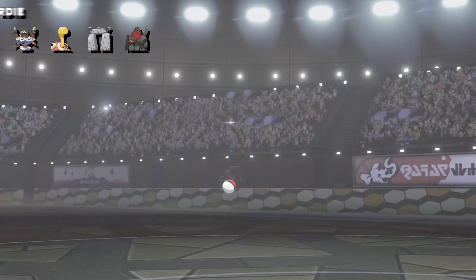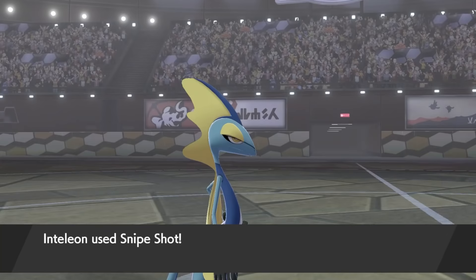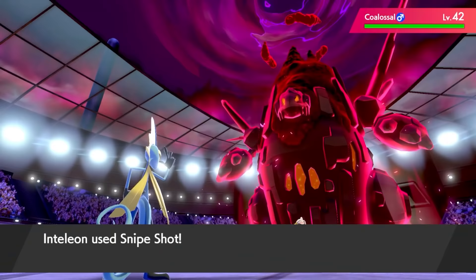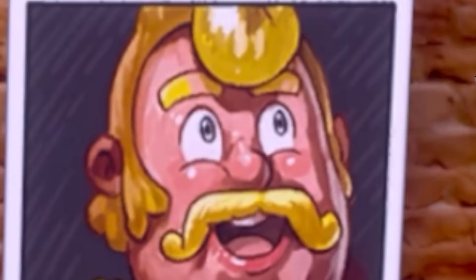The next gym actually does use Rock-types, but rocks are known for sinking, not swimming. They don't handle water well, so Inteleon whips out its Snipe Shot, and embarrasses Gordie with a few quick attacks. So far, so good.